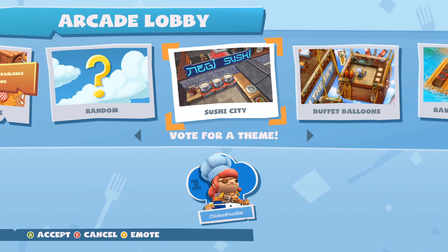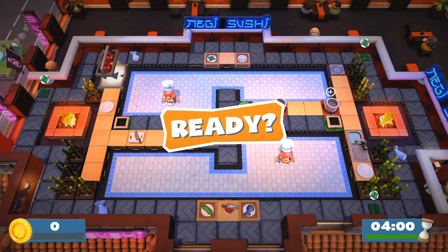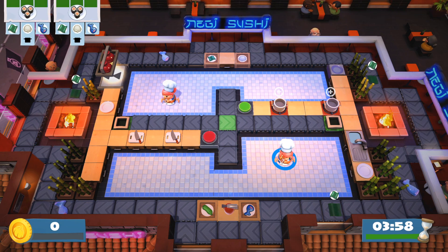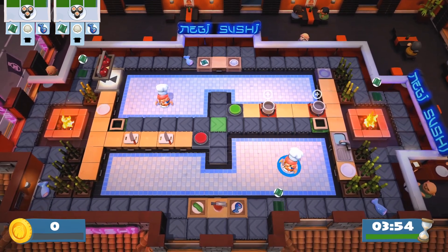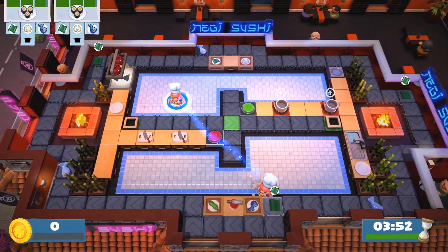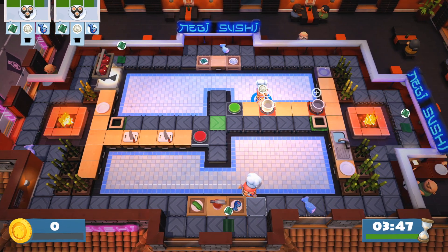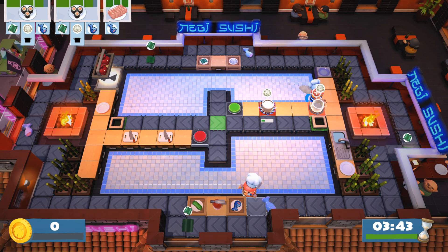Here's another view of one of the other sushi levels you might end up in. Basically you'll have your chefs in two different areas with a big conveyor belt in the middle, so you'll press the left bumper to change to your other chef in the upper area. That chef can grab the rice and put it into the two cooking pots on that level.